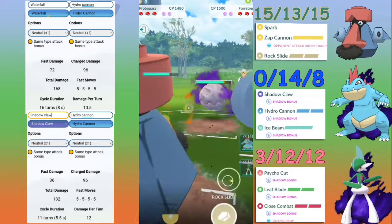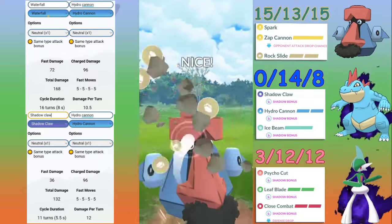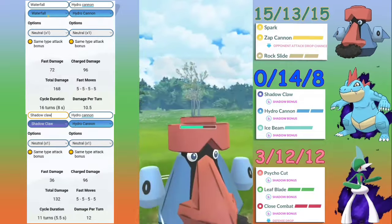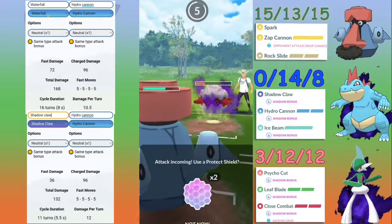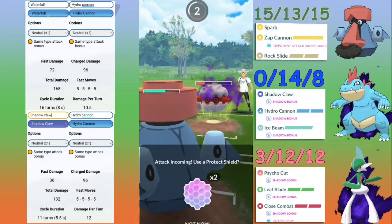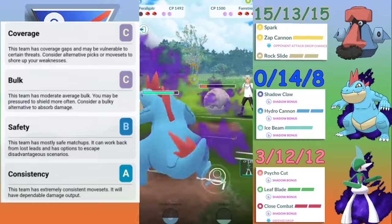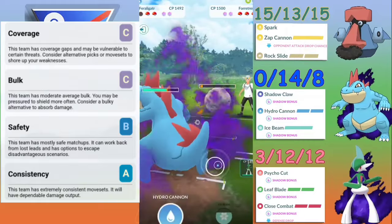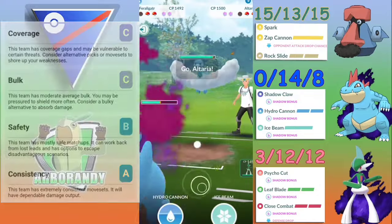Looking at it in depth, it's five fast moves to Hydro Cannon, which is great, but we get there in 16 turns or eight seconds. For Shadowclaw, we still get there in five fast moves but it takes 11 turns and 5.5 seconds, which is much quicker. Ice Fang is pretty good for Grass and Flyer matchups, and in terms of charge moves we have similar coverage with Crunch and Ice Beam.